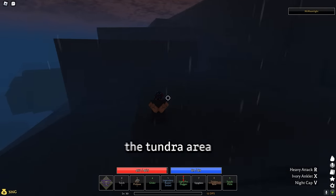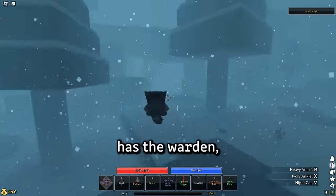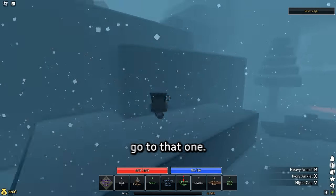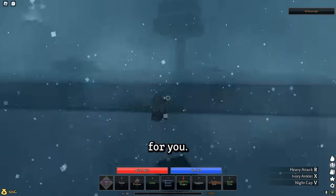Essentially, we just have to go through the tundra area and then reach the top of the mountain. There are two peaks in the mountain — one which has the Warden, who is a lower level mini-boss NPC. We don't want to go to that one; we just have to go to the higher one, and the guy you talked to before will be waiting at the top for you.